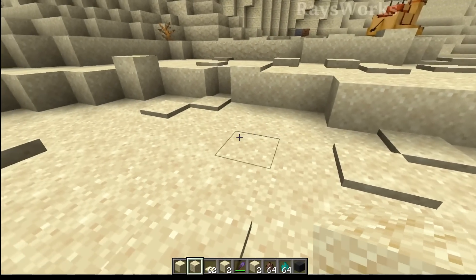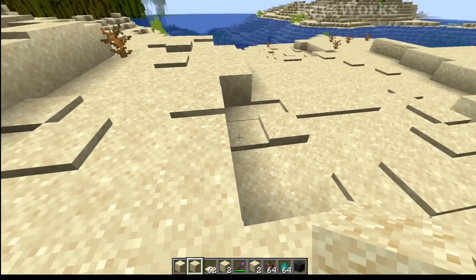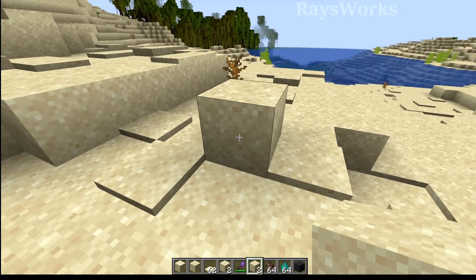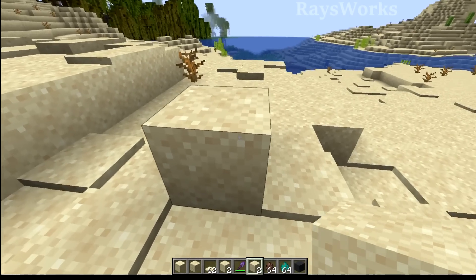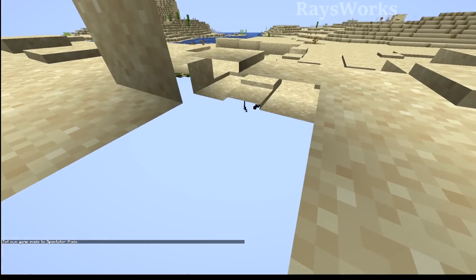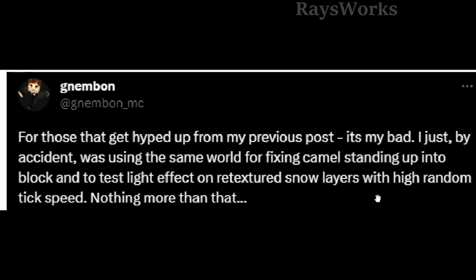The suspicious sand could be explained if they came in and used a fill command to replace normal sand with suspicious sand over a large area. This block here looks like suspicious sand, and if a fill command was used it would cover a cube area. Going back to look at the developer's post for more context: he doesn't directly say this isn't coming to the game. Instead of clearly saying 'this isn't coming to the game,' he says it's 'testing light effects on retextured snow layers.'